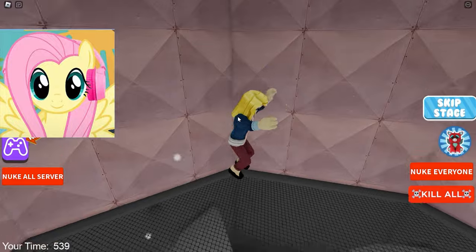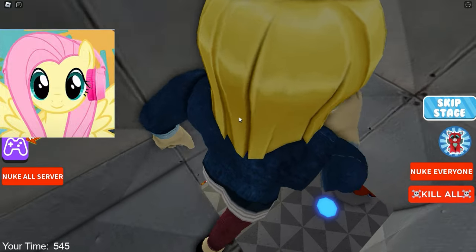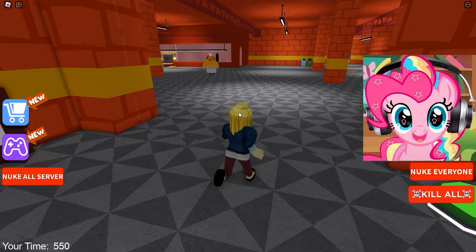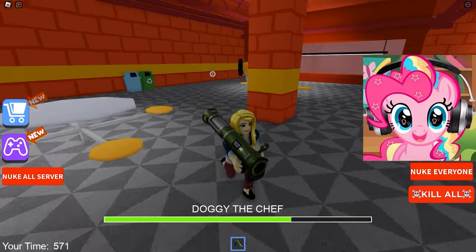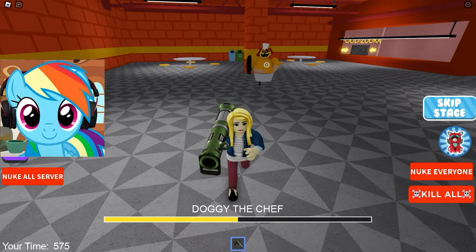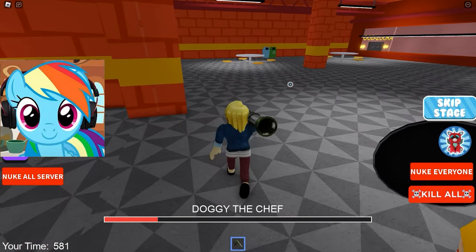Oh my god! Yes, this is my favorite test, because it takes a lot of coordination and attention to fly through these lasers! Looks like we're about to have a fight with the first boss we meet on our way! It will be a cook from the prison canteen, and we will have to destroy it with this cannon that shoots food! Very interesting! It will be very easy to kill him because he has very little health.